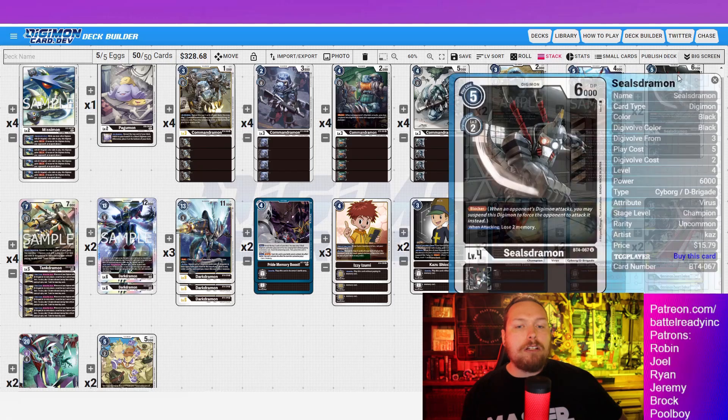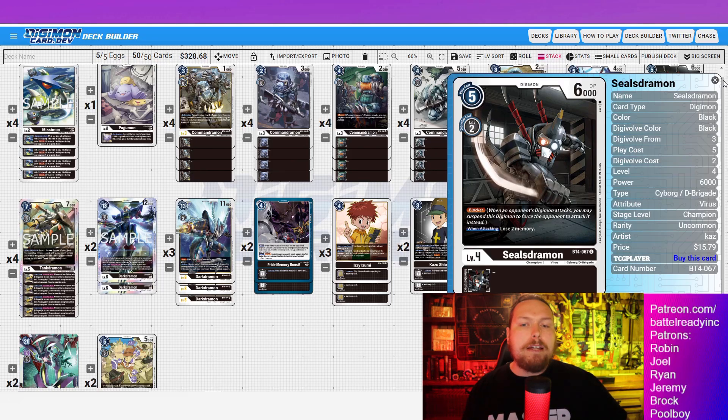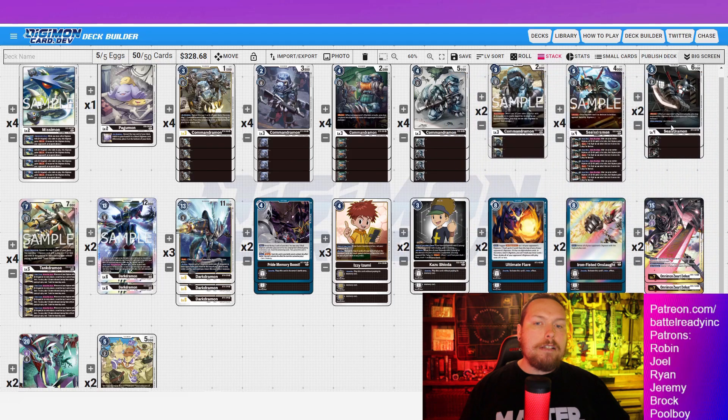I also included the other Sealsdramon mainly for the typing — it's another D-Brigade target we can use with other effects in the deck. He's also a Blocker at 6,000 DP, which is solid in those situations where you need to hold off your opponent. Really good in the mirror match for fending off your opponent from clearing your security too quickly.